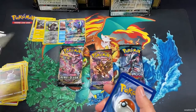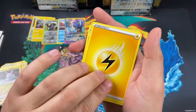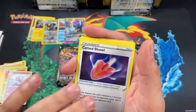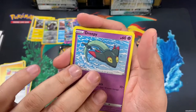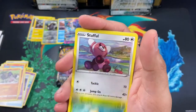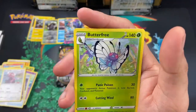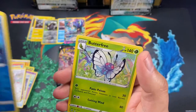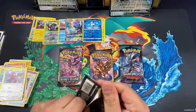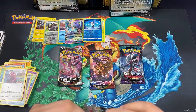There's a promo code if you guys want to use it. We got Lightning Energy, Lombry, Atrum, Cursed Shovel, Dreepey, Magmar, Old Mask, Silicobra, Stufful, Mr. Mime as a reverse holo, and a Butterfree as a rare. Not so bad.